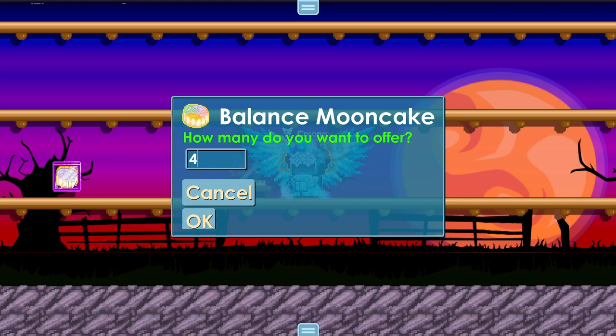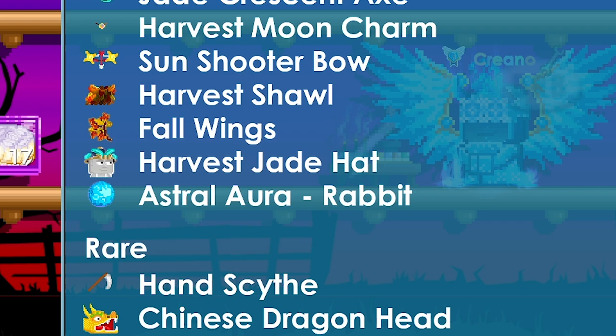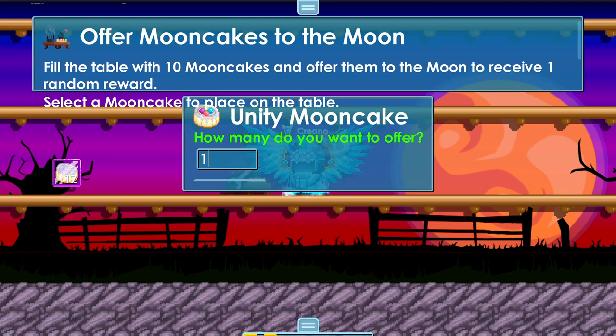Next up, we're going to offer one Balanced Mooncake — just one. You don't want to offer more than one because you want the most maximum profit. If we check the reward list, it's going to offer the new Astral Aura Rabbit. Oh my gosh, that's worth diamond locks.